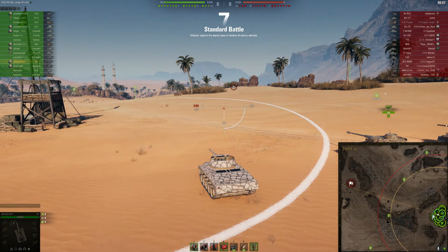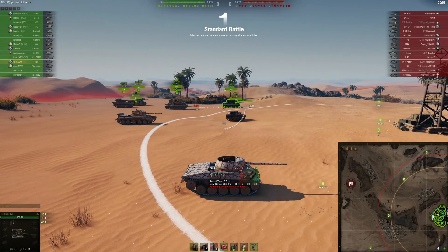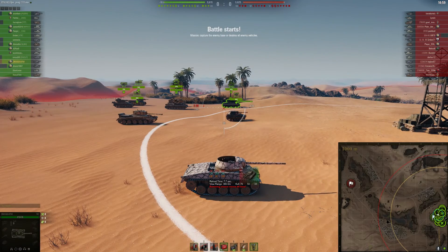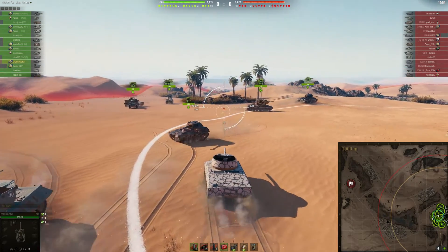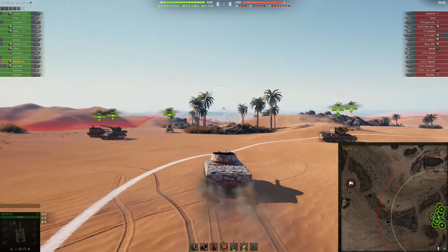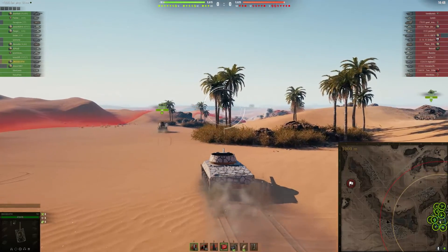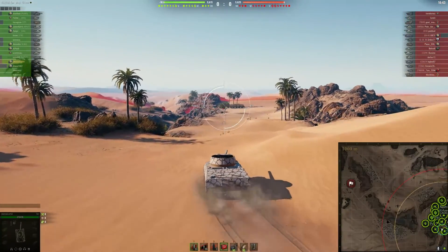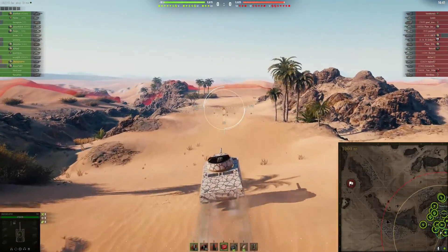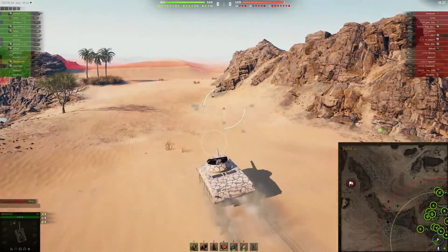Hi folks, good day to you all. I hope you have a wonderful day or evening wherever you are in the world, and I'm very grateful that you've tuned into my channel. We're on Sand River in the T67, which is the little Tier 6 American tank destroyer. I love this little tank — it's great, it's just a fun tank to play. When you get one of these tanks that just does it for you, this is one of them.